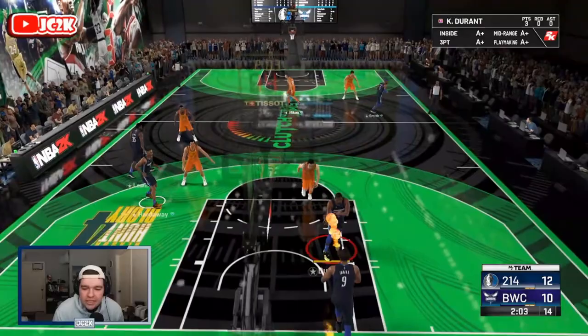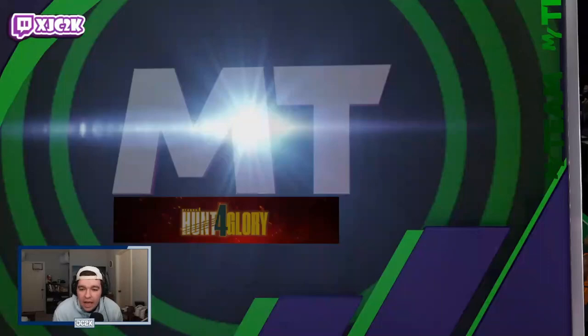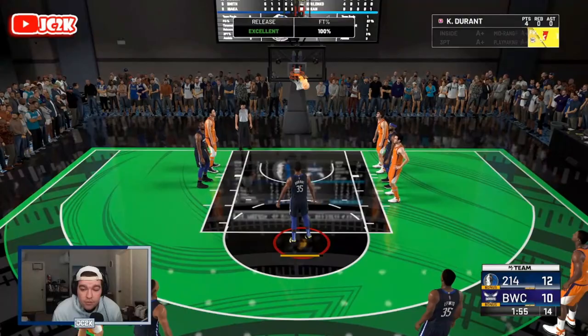I wish he could get the Limitless Spot Up badge but even without it I don't think it's going to hold him back from being one of the best power forwards on my team. Go to the rim KD, take your dunk — we'll take the foul, that works. I think Josh Smith is going to be a really really good power forward — a guy you can run at a budget level or a god squad competitive level. Either way he's going to be that elite power forward, especially on the defensive end of the court.